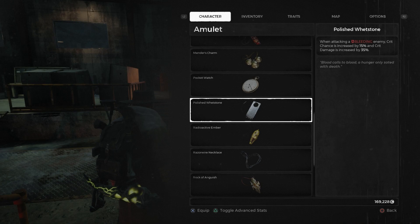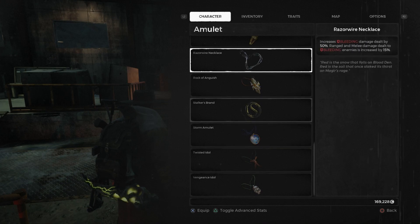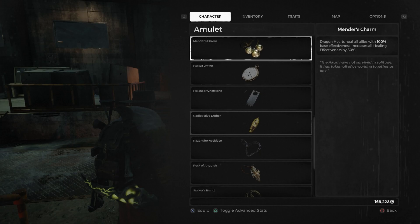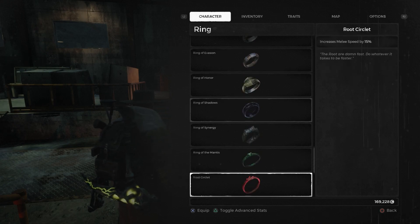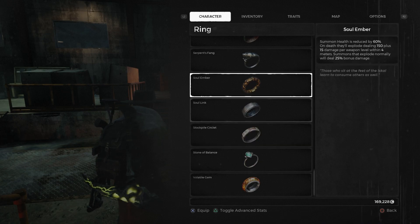I guess it depends — if you're running like a full crit build then you probably just run that. But at the same time, you could run that because then you'd run Razor Stone as a ring to apply bleeds, but I also picked up a couple things.